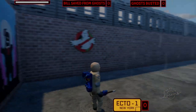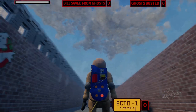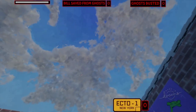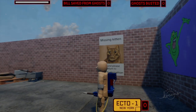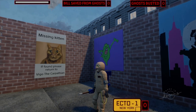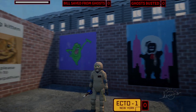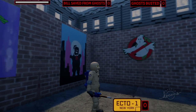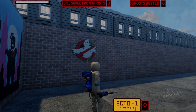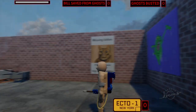Right now I cannot move — I can move the camera around but not my player. You can see we've got the Real Ghostbusters proton pack and neutrino wand in hand. I love that poster: 'Missing kitten — if found please return to Vigo the Carpathian.' We also have art of the Real Ghostbusters Slimer, Stay Puft Marshmallow Man, and a slime version of the Ghostbusters logo.